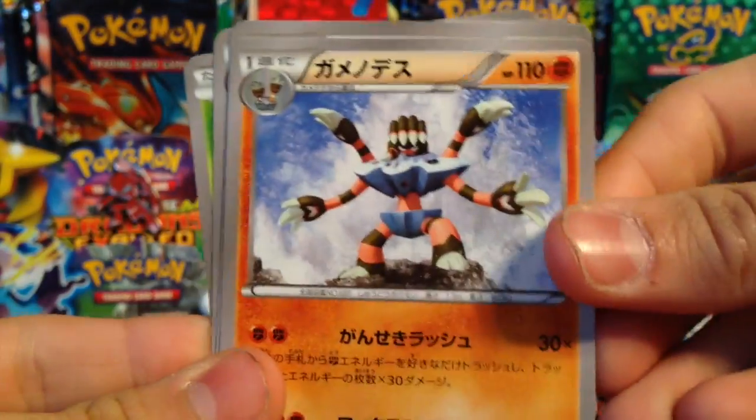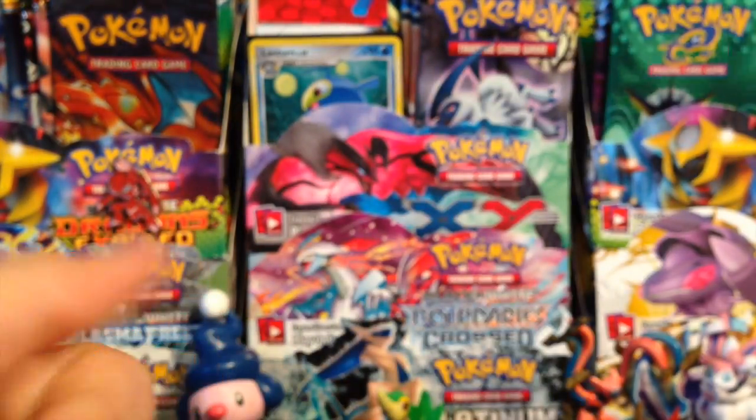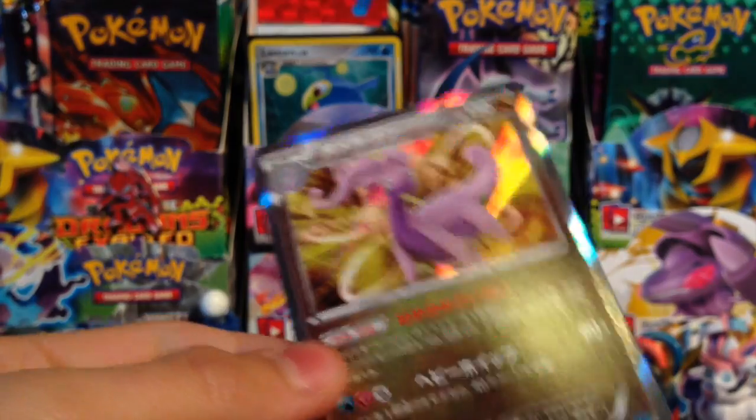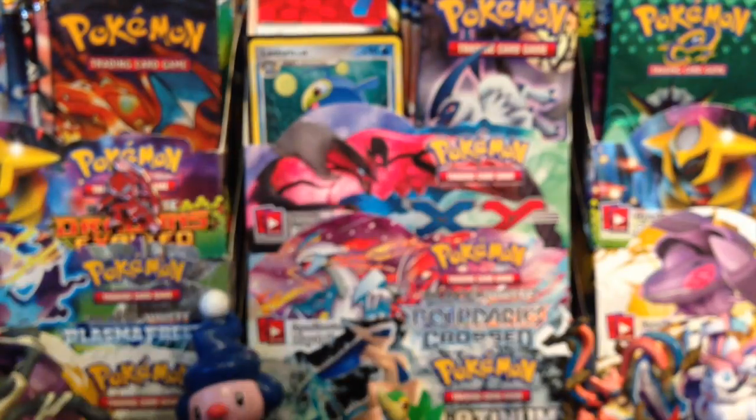We have a Barbaracle, Metapod, Dusclops, and a Seedot. The randomness card is another Goodra holo. This is actually a holo that I would love to have duplicates of — this card looks amazing. I love it so much. Awesome. Swag.